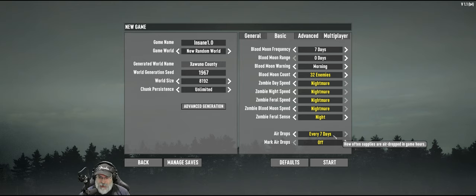Feral Sense will be on at night, making them even more dangerous. We'll keep the airdrops every seven days, but I do not play with airdrop markers on, so I have to actually search for the drop like you used to in the olden days. The game name is going to be Insane 1.0, the world generation seed is 1967. Let's go into the advanced generation.